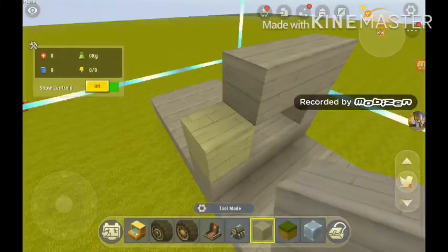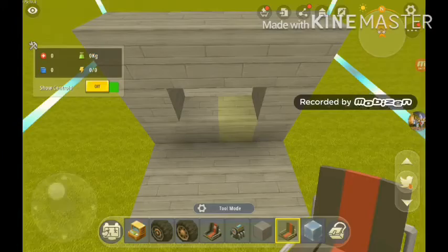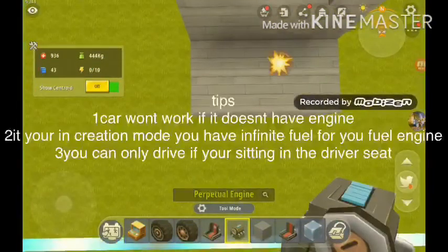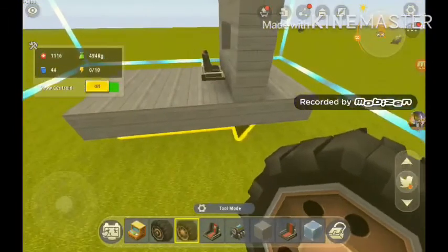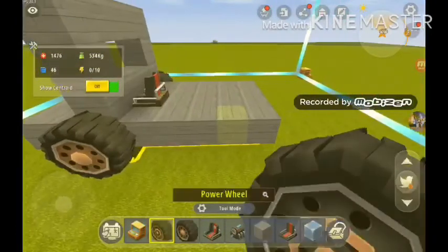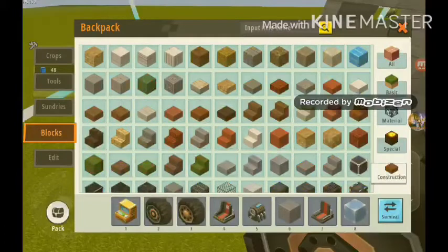Glass window — that doesn't look like enough of a window though, I'm just gonna make a hole. I'm gonna put a passenger seat as well. Put your driver's seat, put your engine, then put some wheels — I like putting the steering wheels on the front.